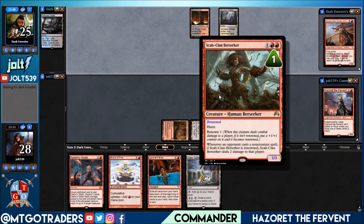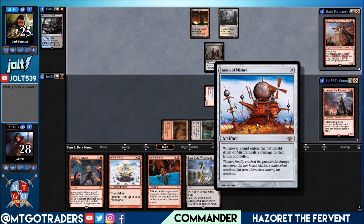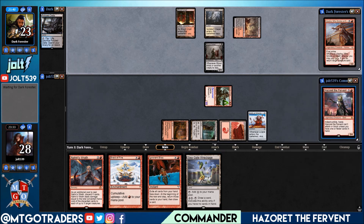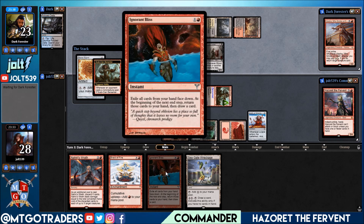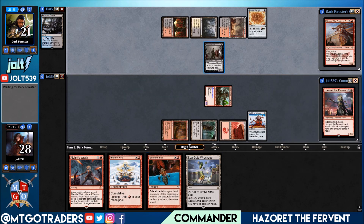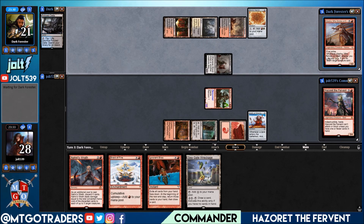It's kind of a punishing burn style deck. If they cast a non-creature spell we're looking at damage being dealt. We have the Ink down, so every time they play a land it's gonna be two damage. We're also getting a spot to get down Hazoret, and if we go for Hazoret we can also go for Ignorant Bliss the following turn to exile our hand and then get into a spot to swing in for a 5/4 indestructible. We may end up seeing a block on Blood Artist if we do that.